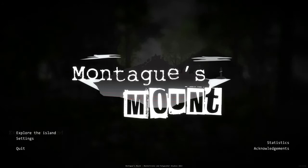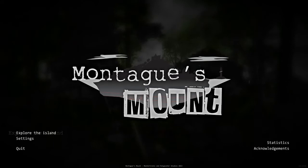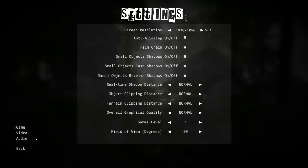Hello guys, welcome. You are with Mr. Pie Plays and today we are playing Montague's Mount — a name I didn't know how to pronounce so I had to Google it. I'm going to confess right there and then. This is a psychological thriller game produced by Polypusher Studios. It's an indie game and I believe the only thing I know is you crashed or were abandoned on an island and you have to find out what happened because apparently there are dead bodies and such. It looked like an interesting game and it wasn't very expensive — I think I got it for £6.99.